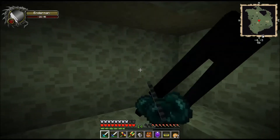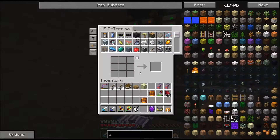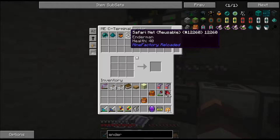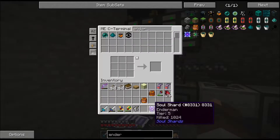Alright guys, I'm going to let you go so you don't have to watch me kill Enderman over and over again. Thanks guys, see you in a bit. Alright guys, I'm back. So, a little excursion — 190 ender pearls, so that'll hold us for a while. Don't need this guy anymore. And I also got a tier 5 Enderman soul shard.